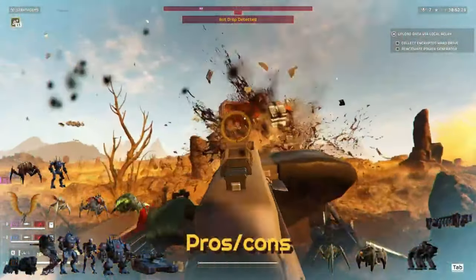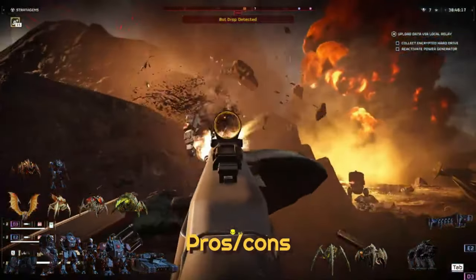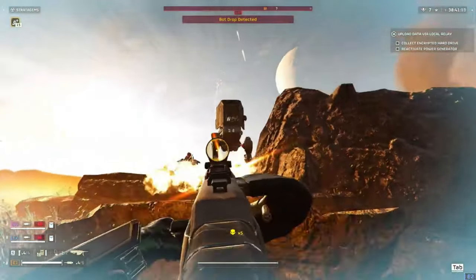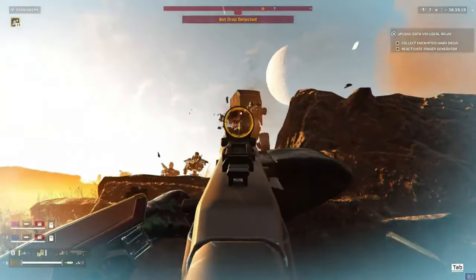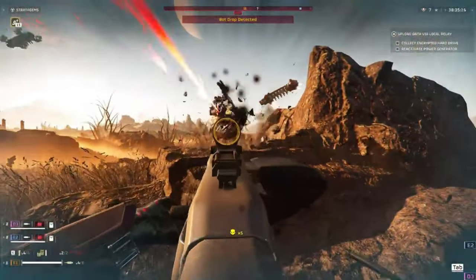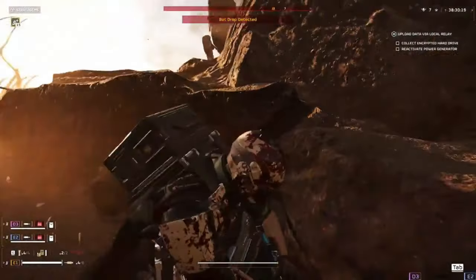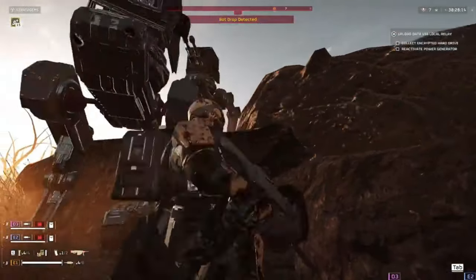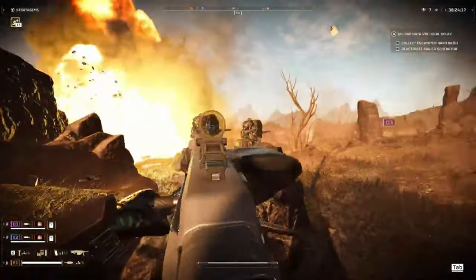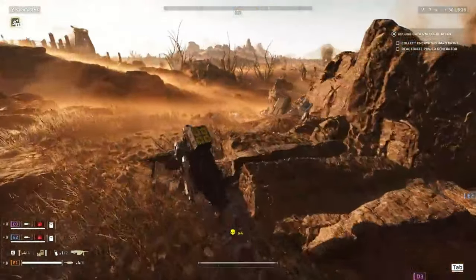Your primary, secondary, and grenades are up to you depending on the environment, deployment, and enemy type. I like using the scorcher for automatons and the liberator penetrator for bugs. Keep in mind the dominator is also very good for automatons. As for gameplay, it's very similar to the crowd control build I made last week — you'll be using the heavy machine gun in its 450 RPM mode and just going to town on everything.